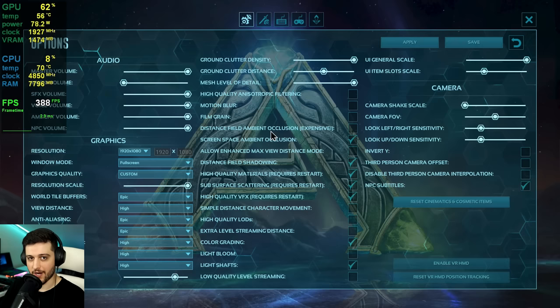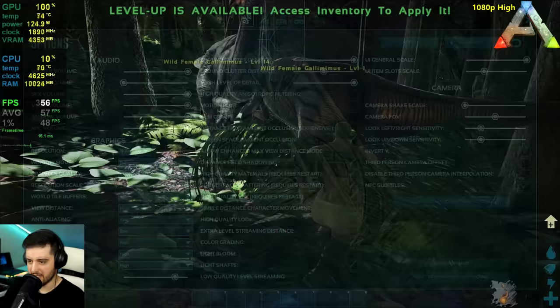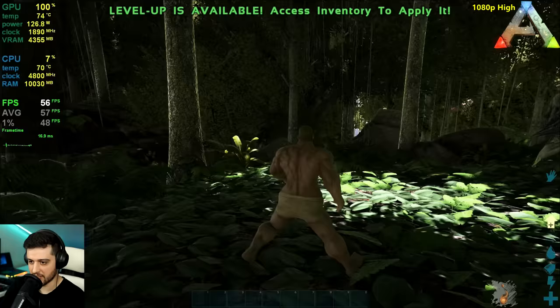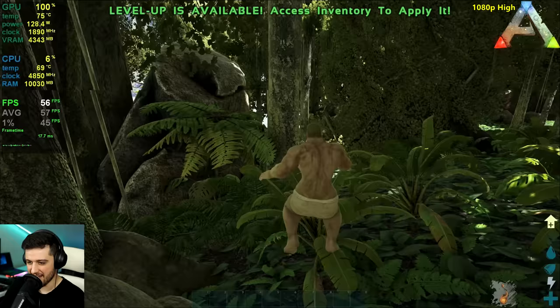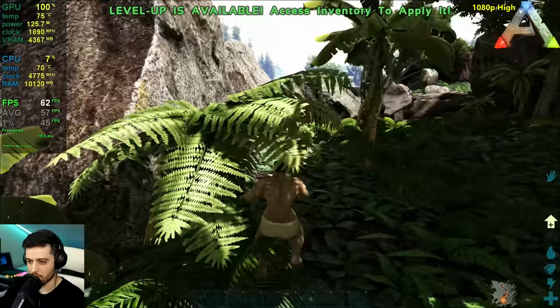Ark Survival Evolved is next. 1080p, high settings preset with resolution scale bumped to the maximum. I disabled Light Bloom because it looks terrible in this game. It's dropping below 60 FPS already because we're in the middle of a big forest — that's obviously very intensive. The game also stutters a bit, especially loading in new areas, because it's based on Unreal Engine and those games tend to stutter.